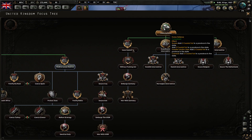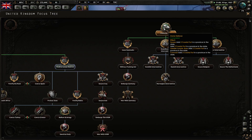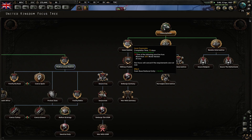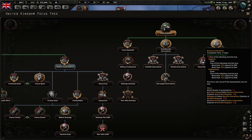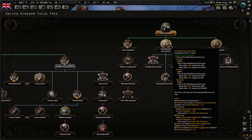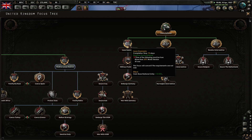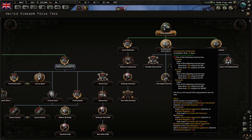We did home defense last time, didn't we? Let's pause the game — actually let's continue playing. This will increase world tension but requires home defense. Game base national unity — we're not in a war at the moment.